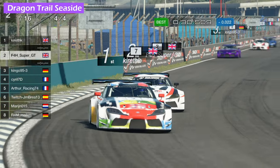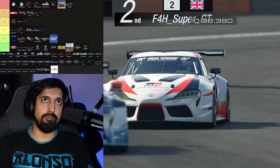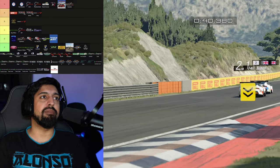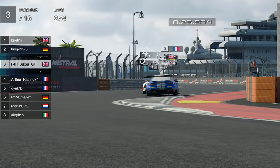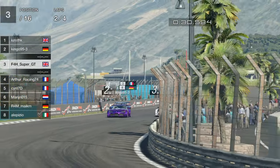Dragon Trail Seaside — you go straight in at S tier. One of the best in-game created circuits in the history of mankind. The death chicane — do we need to say anything more? Absolute classic. Works well both ways as well. That is an S rank circuit.